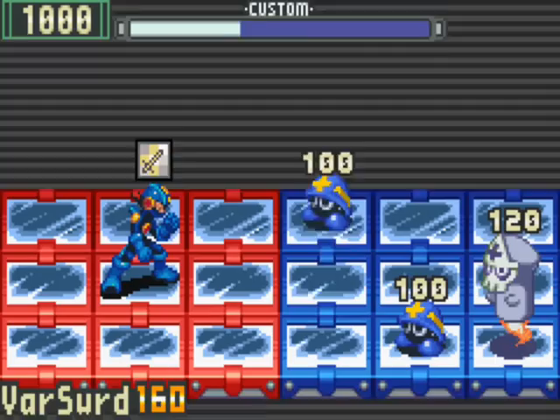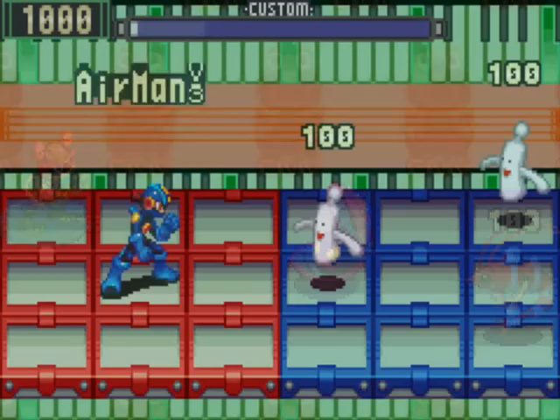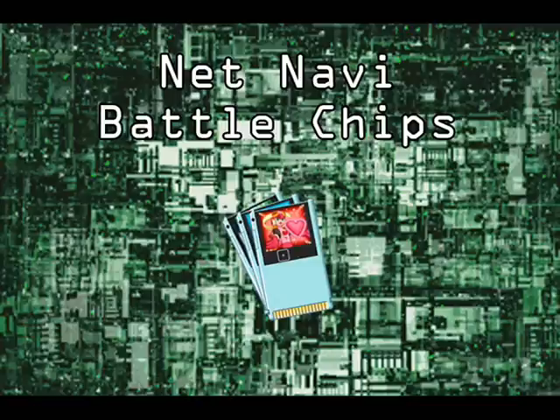Armed with the knowledge of how battle chips work, you're on the net, deleting viruses as you see fit. But you don't always have to fight alone — sometimes it's optimal to call on aid from others: friends, allies, even enemies! In Mega Man Battle Network 2, there are 19 different characters you can call on to aid you in battle. Some are defensive, some are offensive, some are a mixture of both! It's time to look at the NetNavi battle chips!